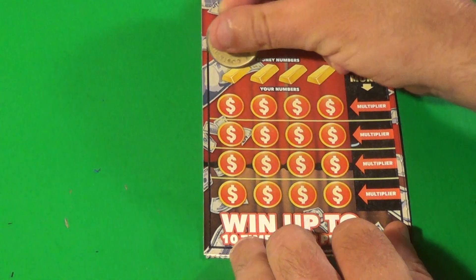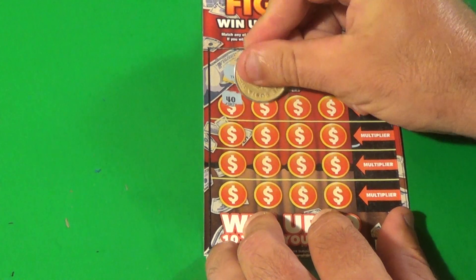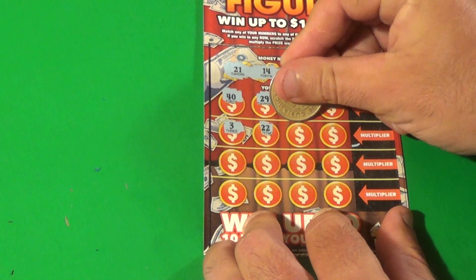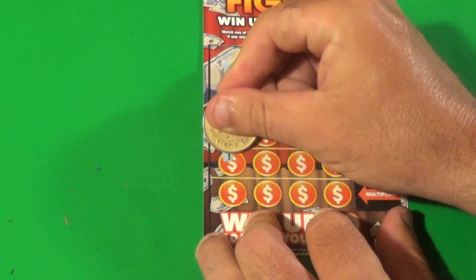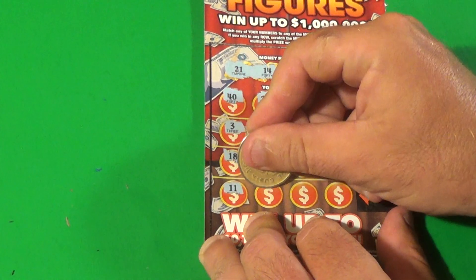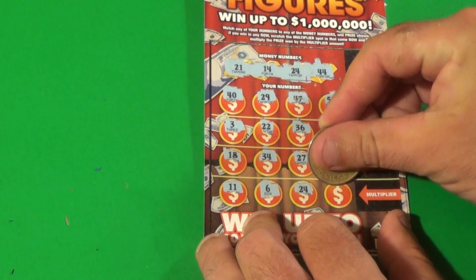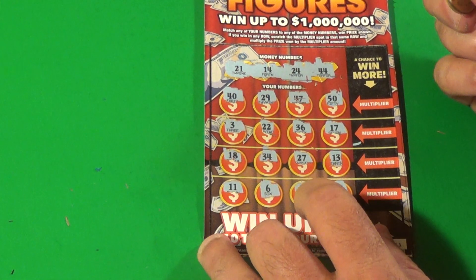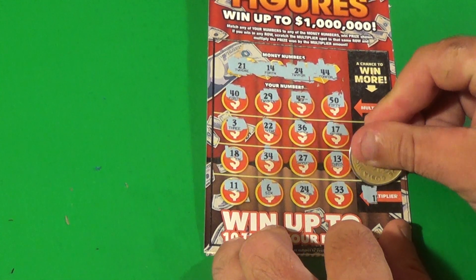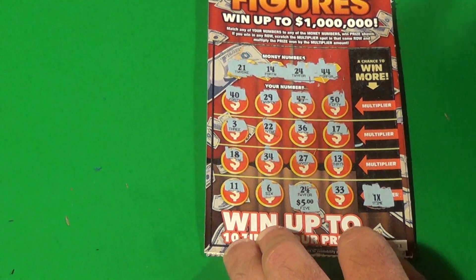We start by looking for 21, 14, 24, and 44. We have a 40, 29, 47, 50, 3, 22, 36, 17, 18, 34, 27, 13, 11, 6 — and a 24! We have a match on the bottom. And a 33. So we have 1 match. Looking at the multiplier on the right-hand side — it is 1x, so we win 1x: $5. That's a break-even there.